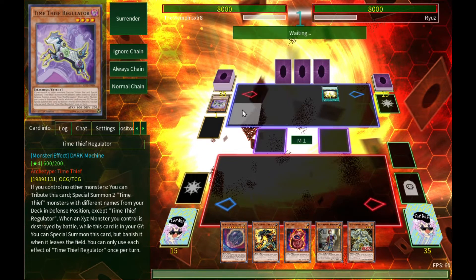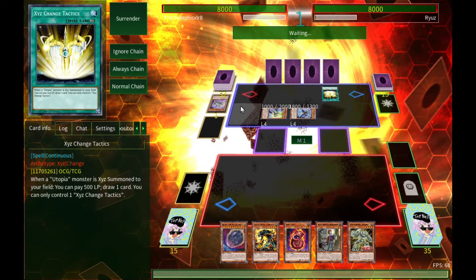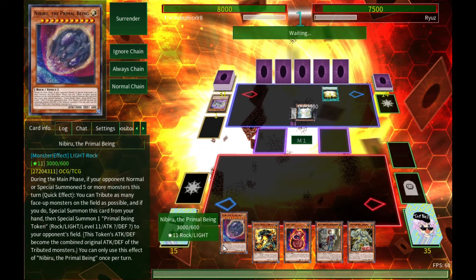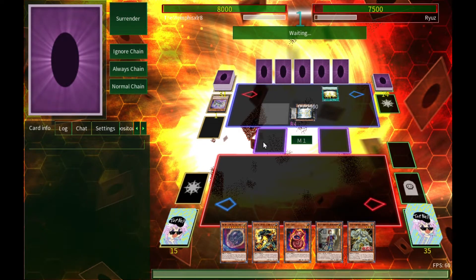When Utopia monsters Exceed Summon, you pay 500 LP and draw cards. So this is either Time Thieves with Utopia Double — which is very much a thing. You usually play Double in Time Thieves just to have something to beat over stuff. He's already summoned one, two, three, four monsters — probably going to summon a fifth.